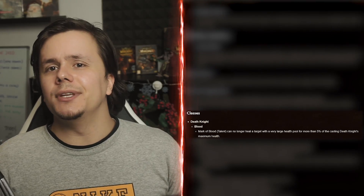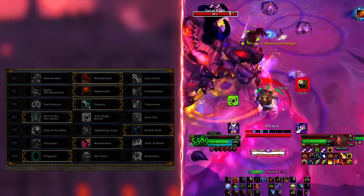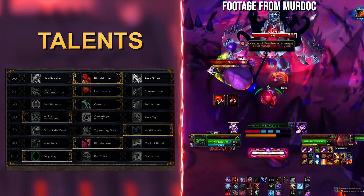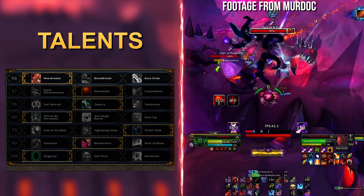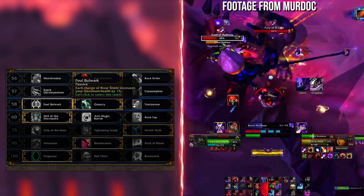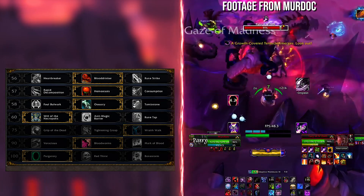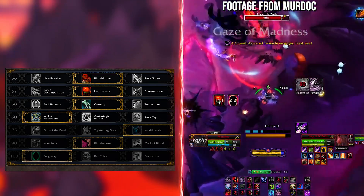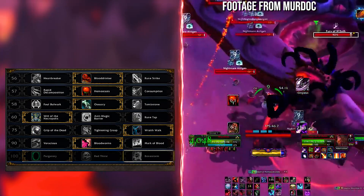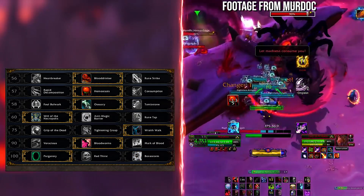As far as changes go into the new season, there are very minimal changes to the spec's build. Talents didn't really change and will most likely remain the same, with maybe the first and last rows changing based on situational encounters. In raids you want Blood Drinker, which can be swapped to Heartbreaker for dungeons. Hemostasis remains the default on the second row, Ossuary on the third. Will of the Necropolis still looks like the strongest option. Wraith Walk for raids, Grip of the Dead for Mythic+. Blood Worms on the level 90 row, Bone Storm likely the default for Mythic+ with raids favoring Purgatory.